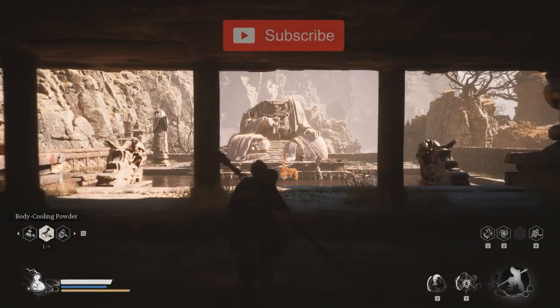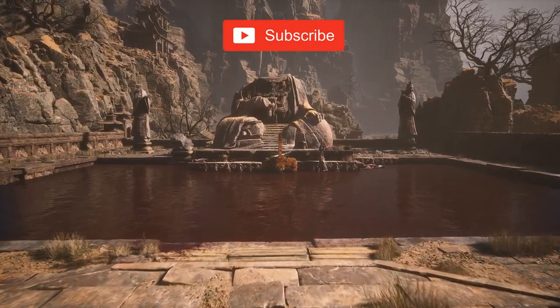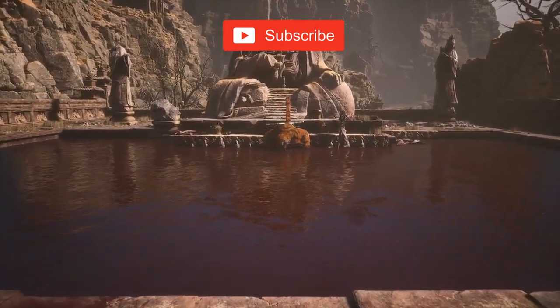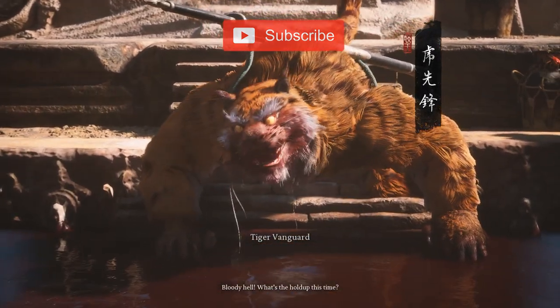Despite his massive size and power, the Tiger Vanguard is remarkably agile, making him a challenging adversary. His lunging sword attacks can quickly drain your health, so patience is key in this encounter.